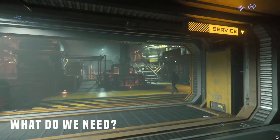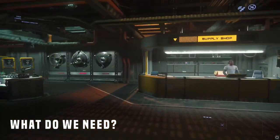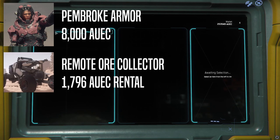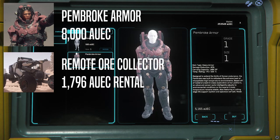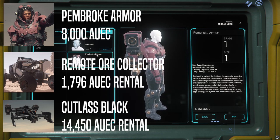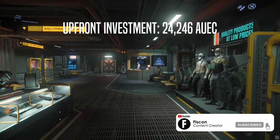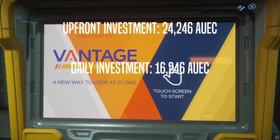Getting right into it, we need to understand exactly what we need to mine with a rock in the first place. The tools you will need and their approximate prices are as follows: the Pembroke armor and helmet costing roughly 8,000 AUEC at a refinery station; the rock, aka remote ore collector, costing 1,796 AUEC a day to rent; and lastly a transport ship. If you do not have one, I would recommend the Cudi costing 14,450 AUEC a day to rent. The total upfront investment is roughly 24,246 AUEC and the daily investment is 16,246 AUEC if you are renting both a rock and a Cudi.